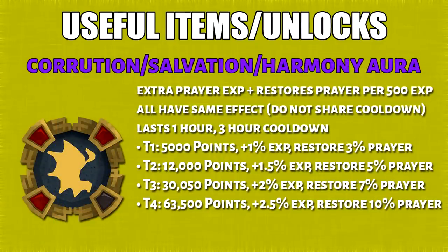The Corruption, Salvation, and Harmony auras all have the same effects. They also do not share the same cooldown. You get 2.5% more prayer XP.